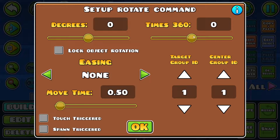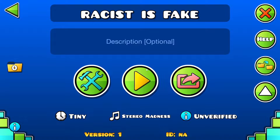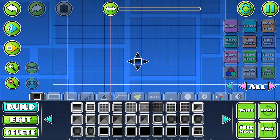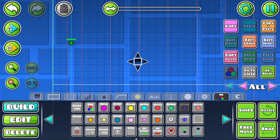Use the same group on the target and center. Up there you will see 'Times 360' — you know what 360 is, so I'll use 2 for demonstration. Then look downwards and you will see 'Move Time' — pick how much time you want it to rotate, then click OK and test it out. There's a bug where nothing shows, so just save the level, exit, and go back again and you'll see it's working.